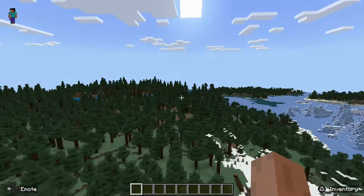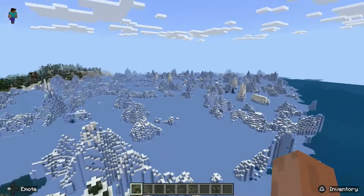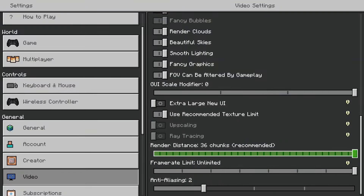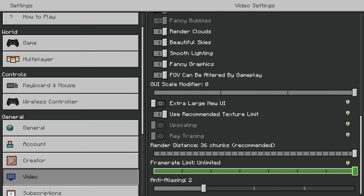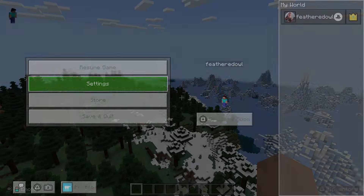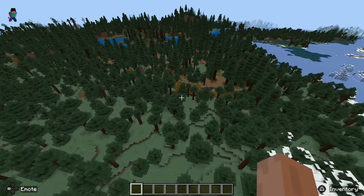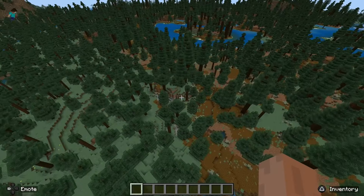You can see the render distance is pretty good. If I go to my settings, you can see that I have the render distance set to 36 chunks, which is what's recommended. I can also just leave it at the max, which is 36 chunks. I can also mess with the framerate — right now it's on unlimited. I'm not experiencing any sort of lag or issues.